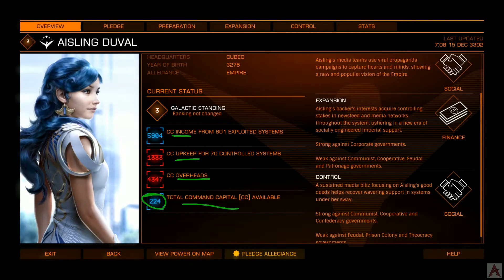In terms of the expansion and control phases, you can take a look at what each respective faction is strong or weak against. If you're just getting into it, it's something to look at, but it's not necessarily something to spend all of your time scheming and dreaming around.